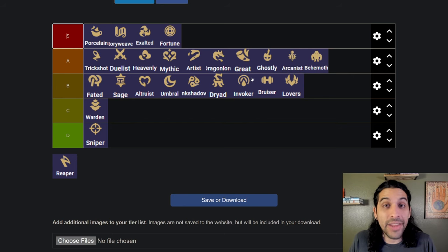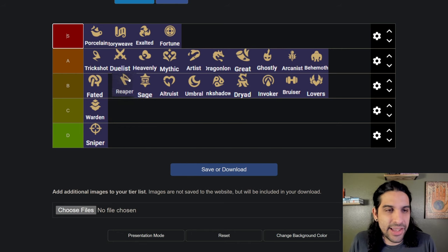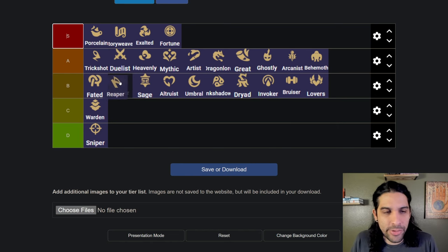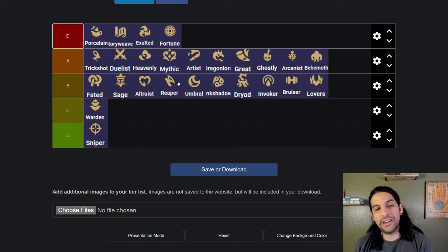Reaper — it's definitely B tier. If you're going Reaper by itself it's not that great; the Heavenly Yone comp is really what you want to do right now. You could go full Reaper and if you play it very well you could place really high, but you still need to splash something else. I'd rather be playing Sage or splash some Altruists. Reaper doesn't really belong any higher than that compared to the other traits.